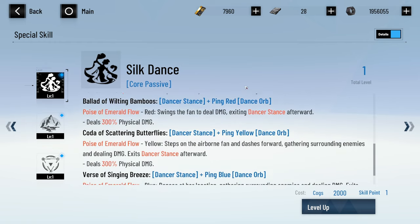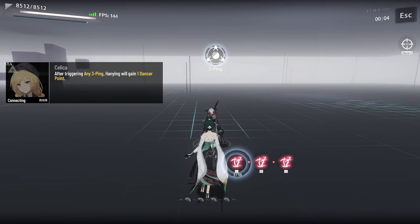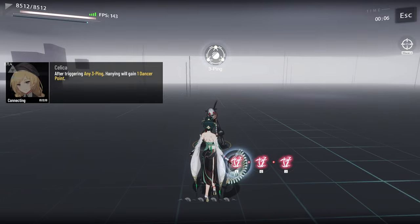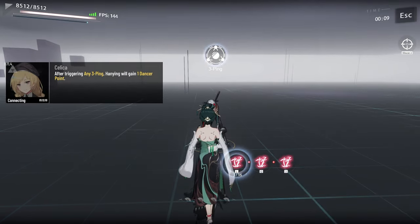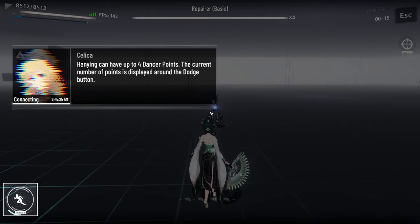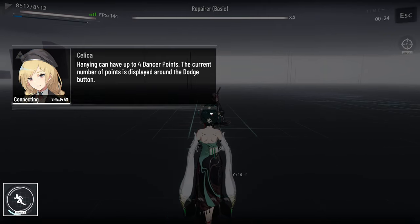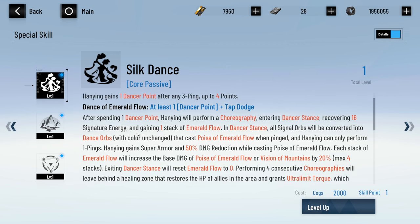Skill — Spring of Emerald Flow. After any three-ping, Hanyin gains one dancer point, up to four points. So after any three-ping she gains one dancer point and you can stack up to four. Now to show gaining dancer points — you do a three-ping and you gain one. It shows at the bottom right under where the dodge is, there's a little line showing you gained one dancer point.